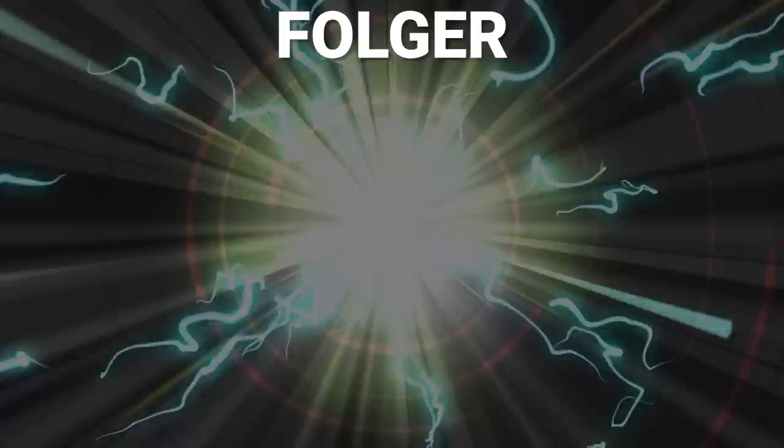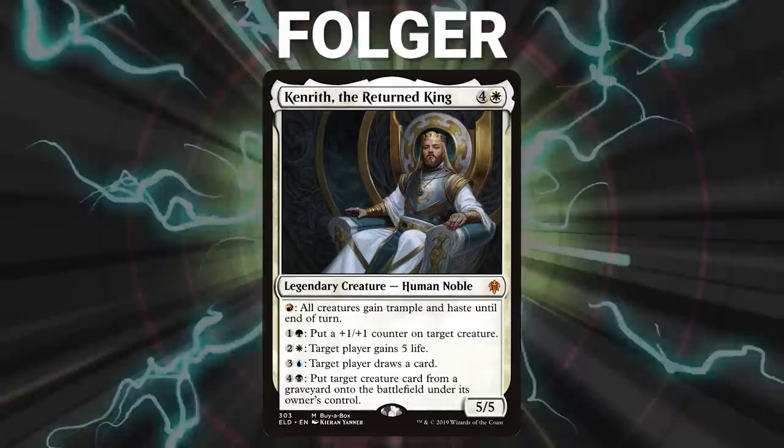After that, we have Folger piloting Kenrith, the Returned King. This is a proactive deck that seeks to resolve a Hermit Druid and use it to assemble a Thassa's Oracle win. If stopped, the deck shifts into an evolution-based mid-range deck.